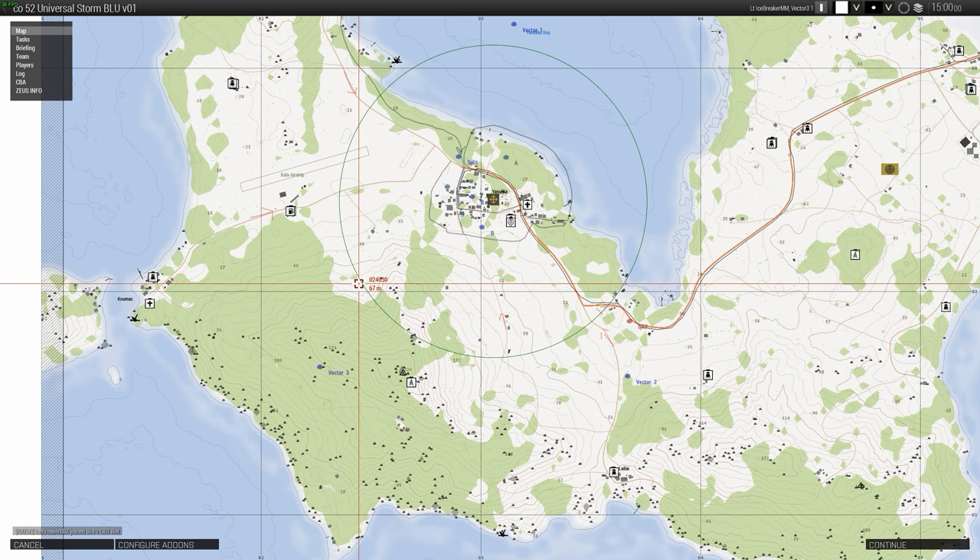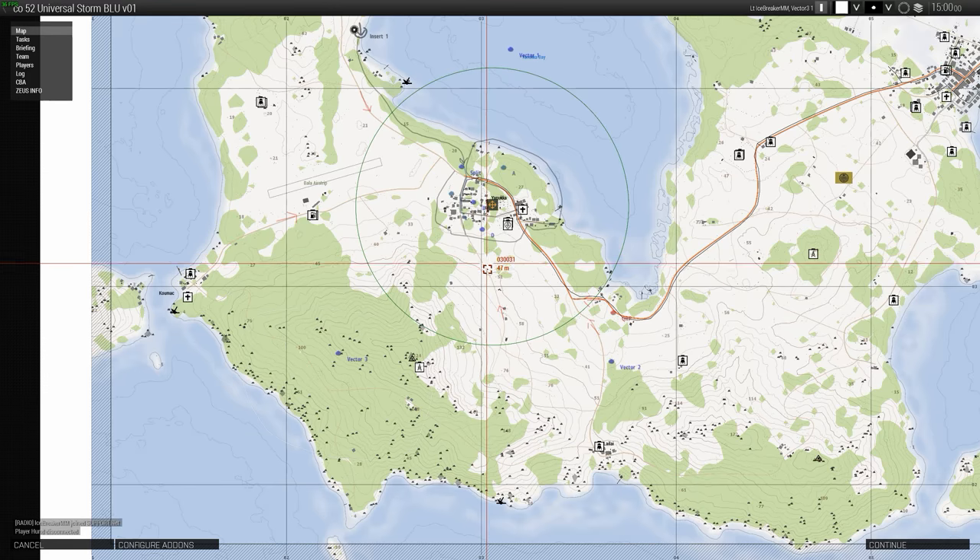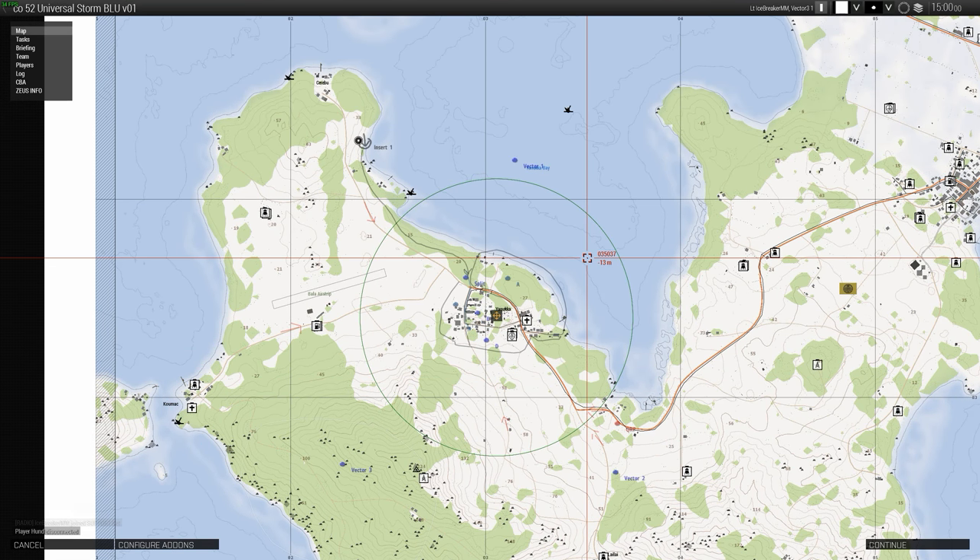Yeah, and you can use that channel to coordinate how you guys will leave once all the squads are loaded up. In Vector 3, go ahead — would you mind if we, as Vectors, rotate around the AO clockwise instead of holding at our designated areas? Yeah, that's fine. You can definitely keep moving to keep you safe. Okay, everybody to your stations — I think now we can start off.